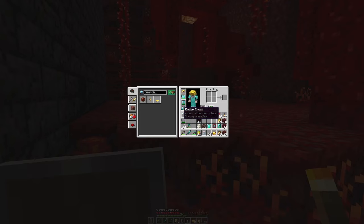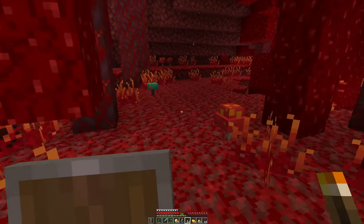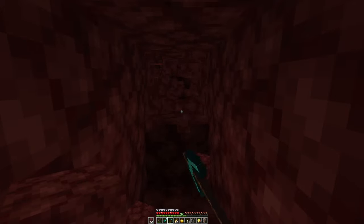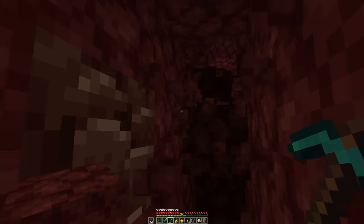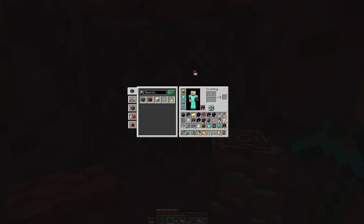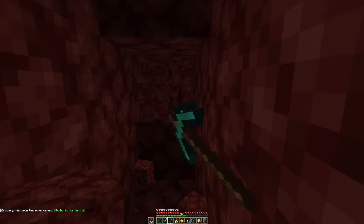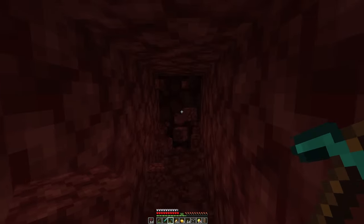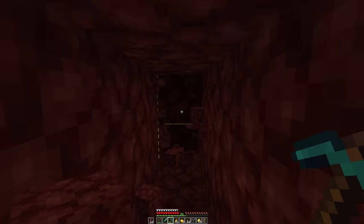I'm going to head back towards home and I'll show you how I mine for netherite. As much fun as it is to blow up half of the nether with TNT, I like to just create a little two-by-two mining shaft and go down. I head down one way right next to the border of a chunk — I don't know if that's still a thing, it used to be that on the chunk borders you got more of it. I just head down here until I hit lava or something else, and then I'll go two blocks to the right and come back the other way. Let's just keep doing this.